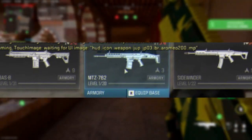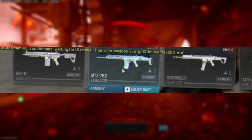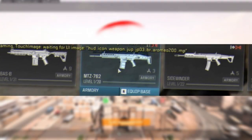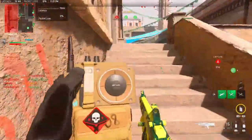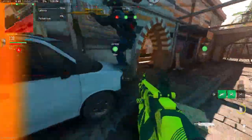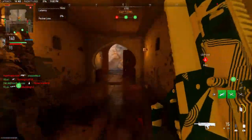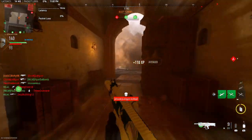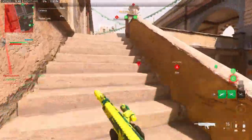For Battle Rifles, we have the Bass B, MTZ-762, Sidewinder, and the TAQ-V is making a return. I'm not sure if it'll look exactly the same as it does in Modern Warfare 2 or if it'll have visual differences — possibly a completely different variant. The Sidewinder looks a little bit like the FAL in my opinion.